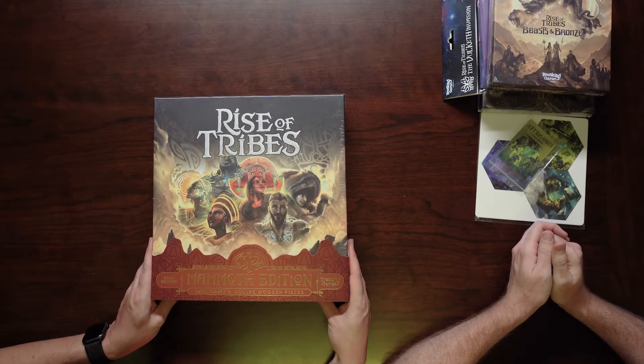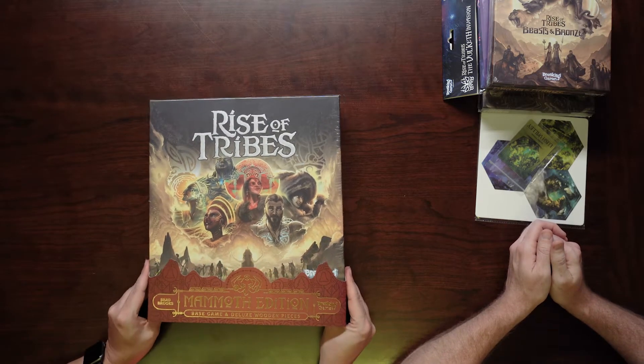So this is the Mammoth Edition — the base game and deluxe wooden pieces. Looks pretty much the same as the one I got, minus the Mammoth Edition branding. I think the extra pieces come in a separate box. This looks like it's just the base game that we already have, but like we said, we never did the unboxing for the first one.